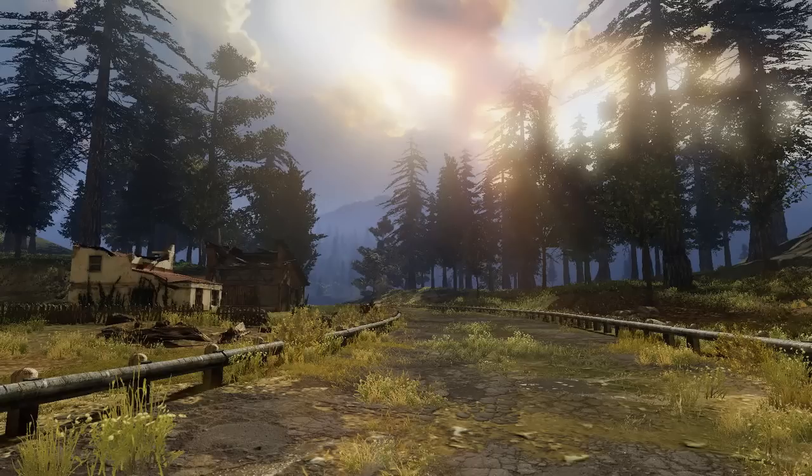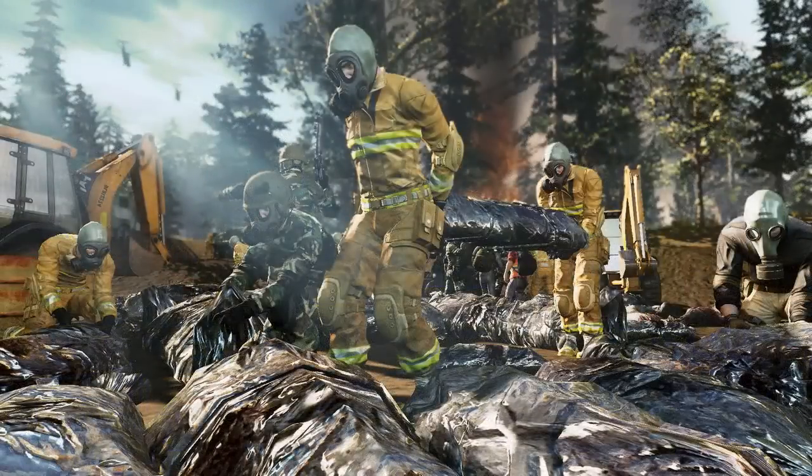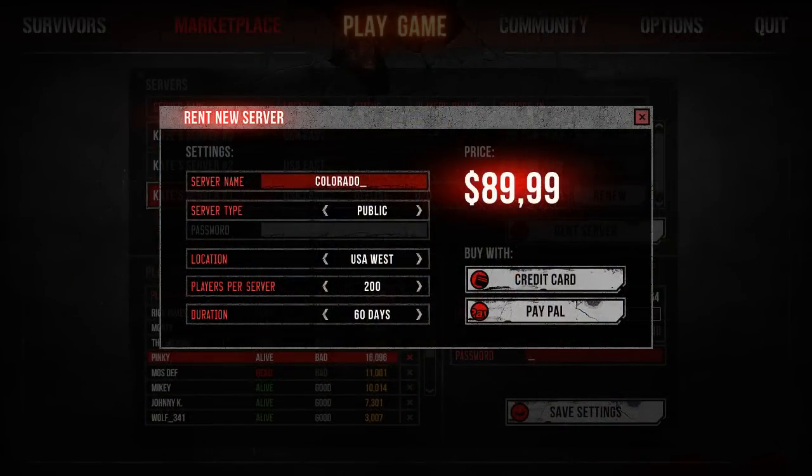In terms of random events, you will find them in The War Z. The confirmed events so far are crashed helicopters — not flying in and crashing dramatically, just spawned when the server starts — and abandoned military camps with loot, medical supplies, and all that kind of stuff. Both of these are also found in DayZ. Since the map is much bigger, I'd assume these events are rarer and more spread out than in DayZ, where helicopters tend to cluster around Stary and the airfield, making finding one out in the open really exciting.